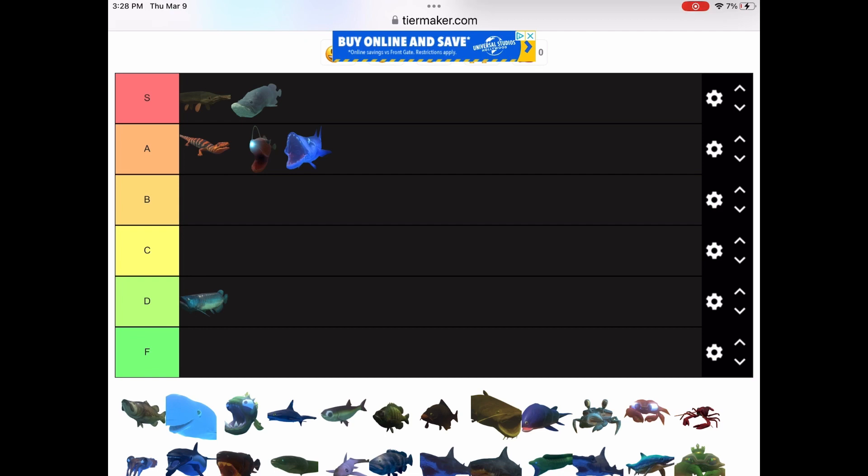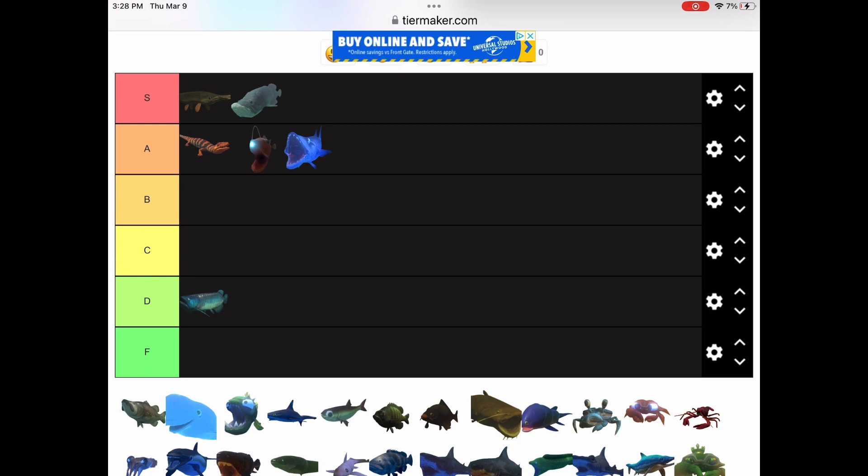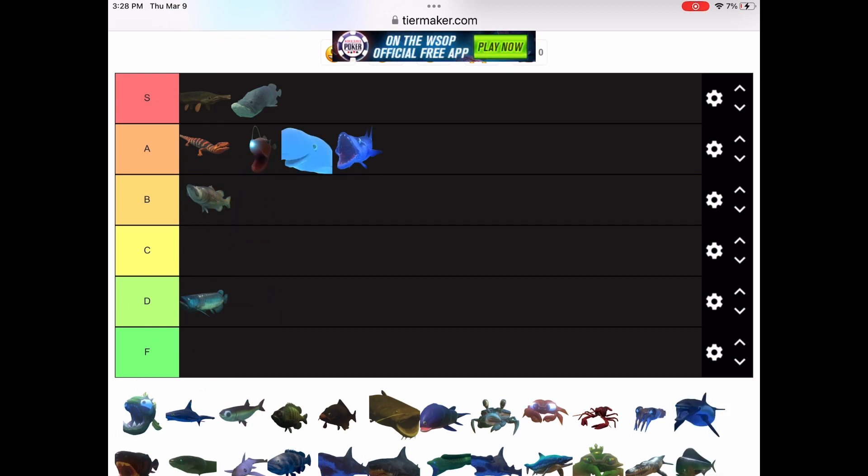So the bass — not much to really say about it. It's a little slow, but it can swallow things whole, which is nice. I'll probably put it in D tier — B for bass, there you go. Now we have the beluga whale. I'm gonna be doing this off of the real Feed and Grow Fish model, the new model that's here now. Based off of that, I'm gonna put it in A tier — it's pretty strong too.